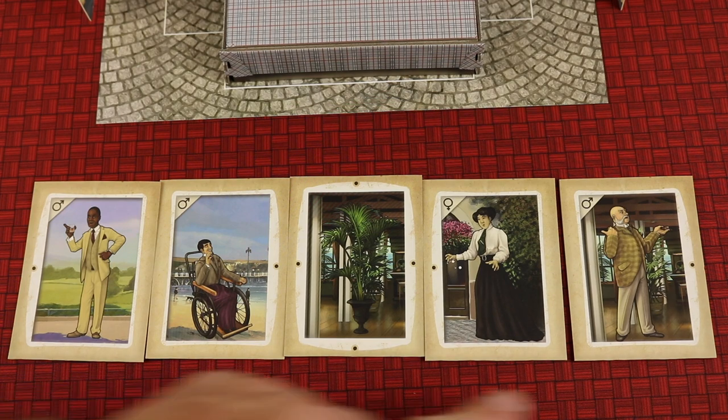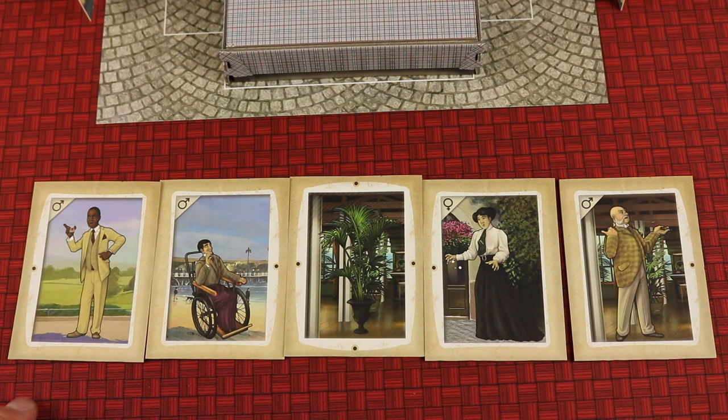At the beginning of the game, you're going to get a certain amount of envelopes depending on the number of players, and each envelope is going to have three requests like the things I showed you. Now you're going to look through these envelopes one at a time and start to stage the characters as to where they want to go.